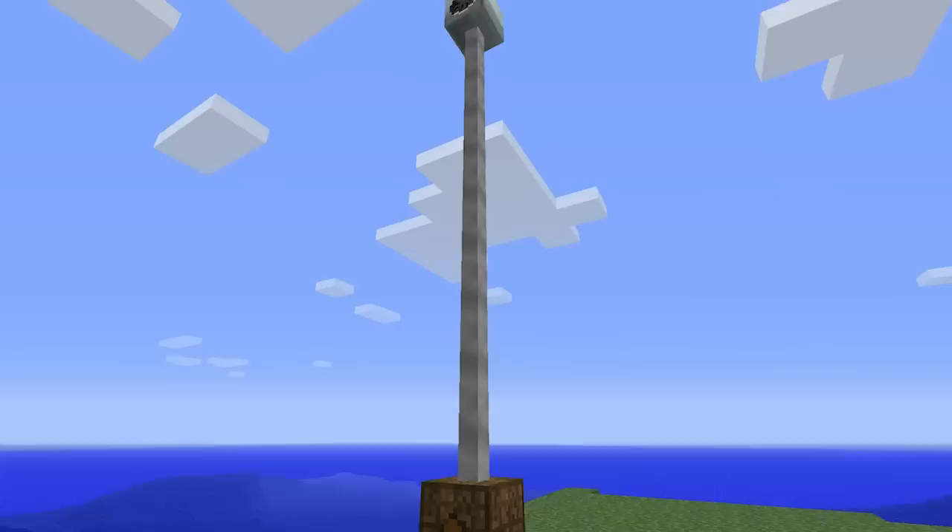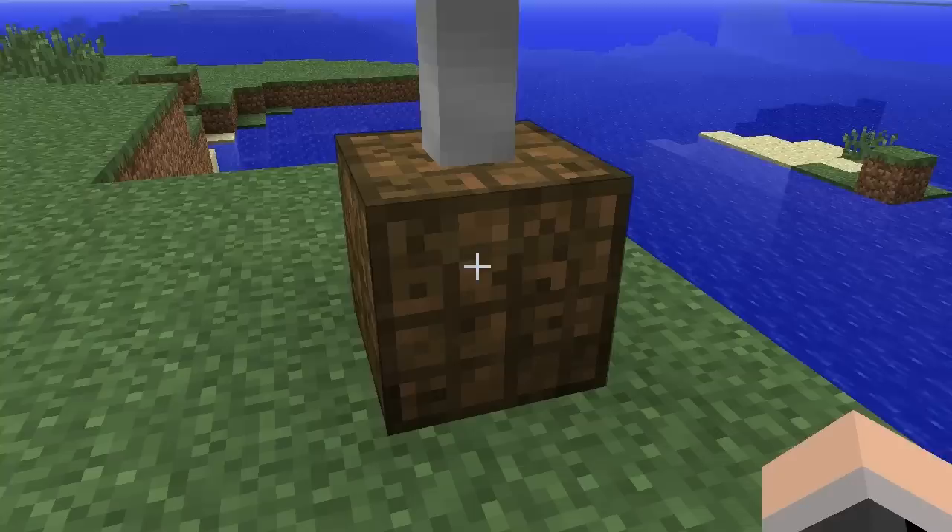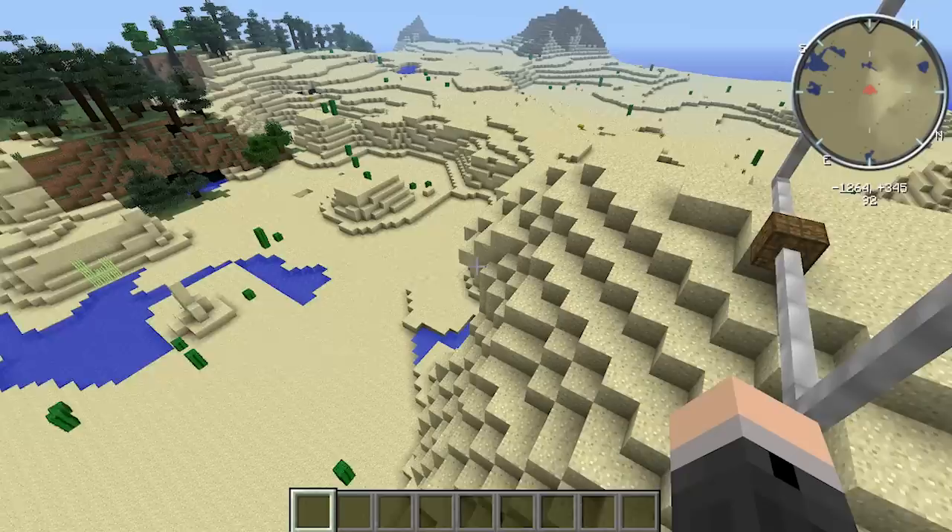Under most circumstances, windmills will output anywhere between 0 and 4 energy units per tick. There are several factors that determine what the energy output of the windmill will be.